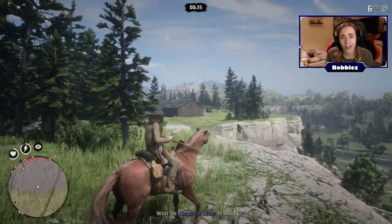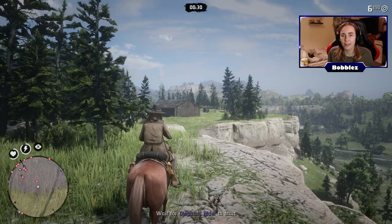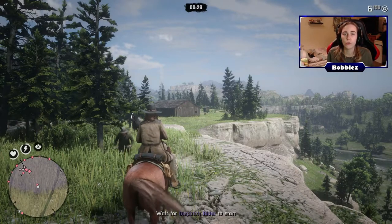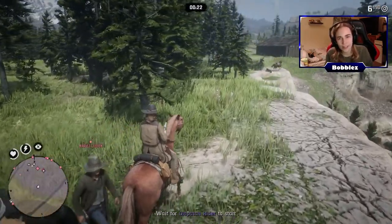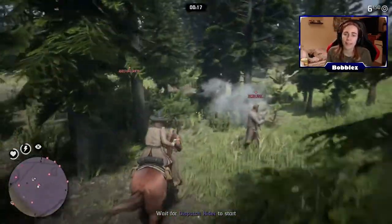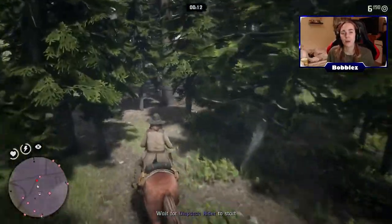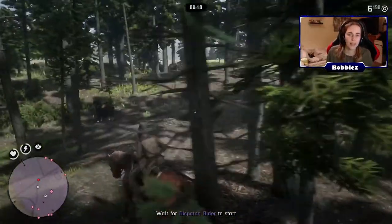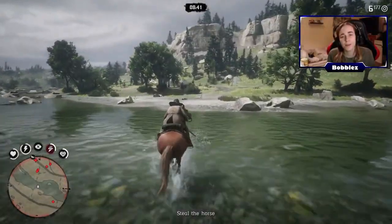Starting off with tip number 1: free roam quests. These are an absolutely amazing way of getting both XP and money in the game. Just a little pointer — there is actually a trophy for doing 5 of them. When you get an invite, it will pop up in the top left-hand corner in purple writing. A big mission you'll get is called Dispatch Rider, where a bunch of players and posses get pushed into one lobby and it's a battle to get a horse and take it to the designated area. It's pretty straightforward but quite difficult because everyone is going for each other.